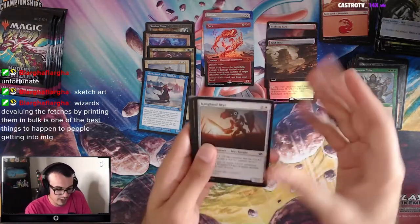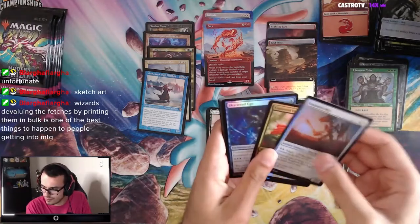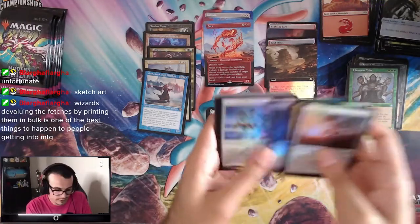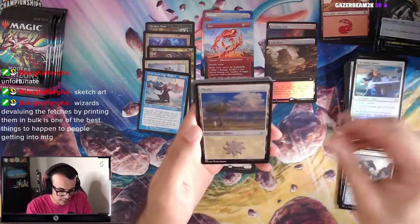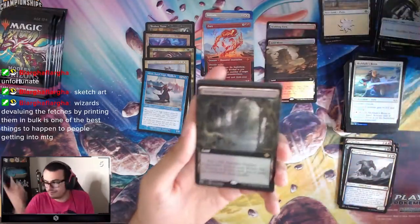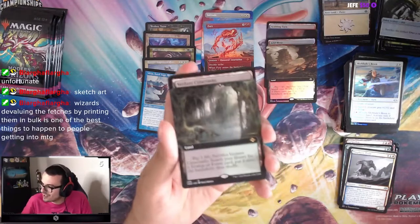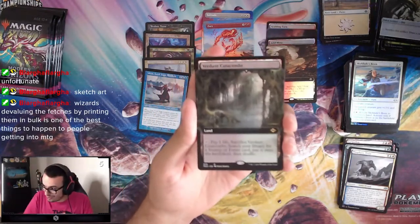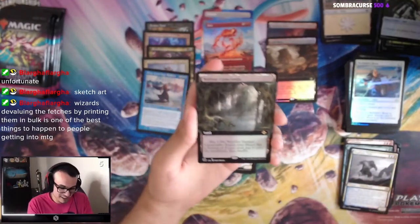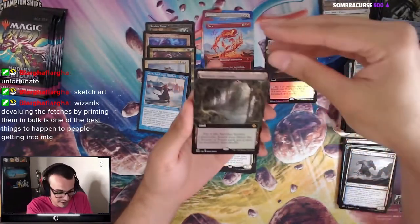Let's see another Old Border fetch — we got a Verdant Catacombs from the first box. We got a Verdant — not the Old Border I was talking about, but it's still a Verdant. Extended Art Verdant Catacombs? Hell yeah.